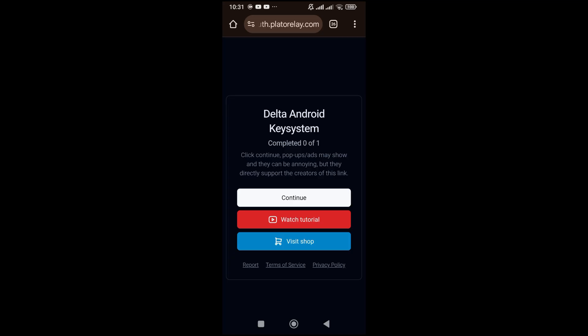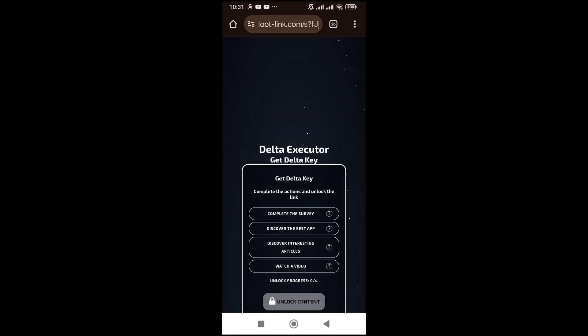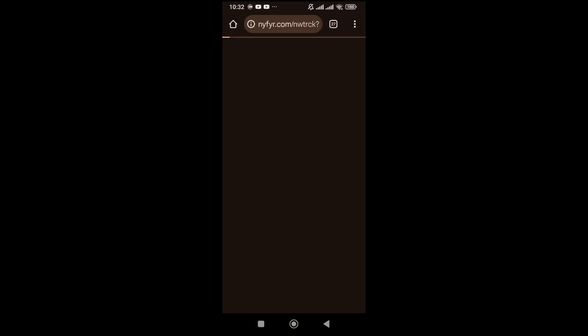Press continue, then press the back button fast to bypass the popup ad. You don't have to do these tasks — I'll show you how to bypass it. We have to click and go back, click and go back again, and here go back to the browser.